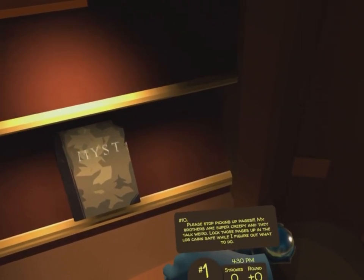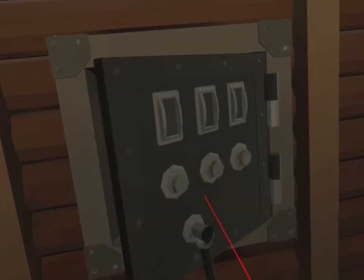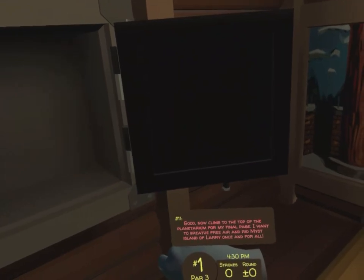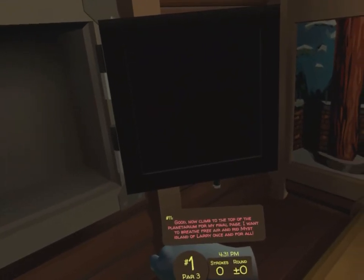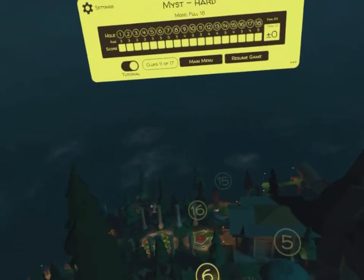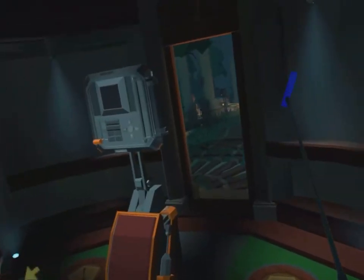So he wants us to lock up the papers inside the log cabin. So we warp over to hole number 8 — it's that cabin just to the right. And like the ball, we're going to open this up and get it. So it was telling us to go on top of the planetarium, which is hole number 5. Once I got there, I just flew straight up — that seemed to be the easiest way to do it.